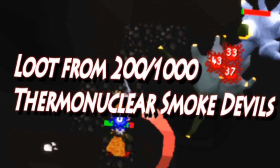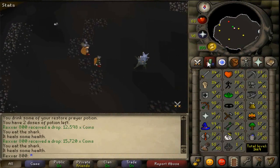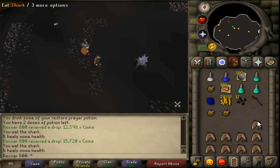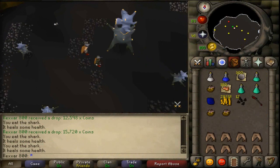Hello everybody, Muscle here, and we finally got 200 kills at a Smokey Devil's boss. Me and my brother have been killing this for a while now. He was finishing his task when I finally got my first Smokey Devil's task, so we decided to kill it together because it's way easier.